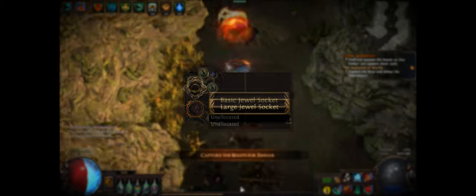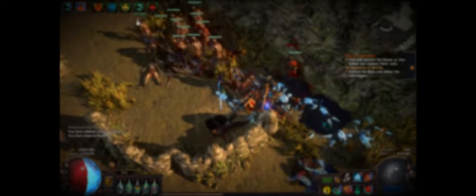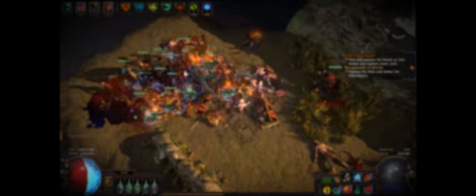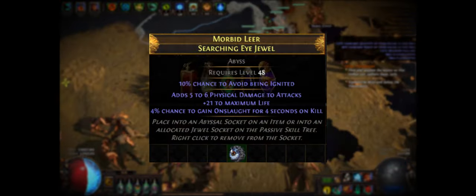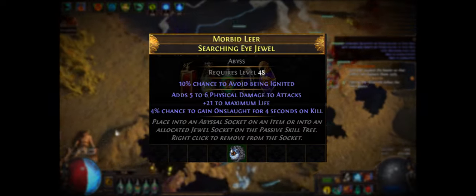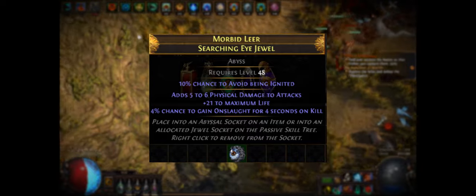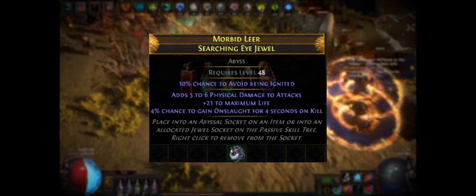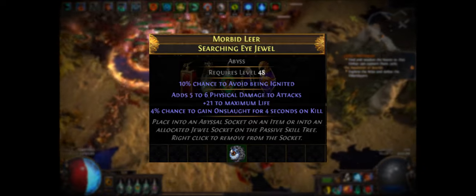Throughout the skill tree, there are some odd-looking nodes labeled as jewel sockets. On the very edge of the tree, there are also large jewel sockets, which look a little more fancy. Using a passive point to unlock any type of jewel socket doesn't do anything on its own — you need a jewel, which is an item that drops in the world like any other piece of gear. You can consider a jewel to be like a notable skill that can roll random modifiers. Because jewels can have up to four modifiers from a very large pool of potential benefits, jewel sockets can be as, if not more, effective than a notable that's part of the standard skill tree.